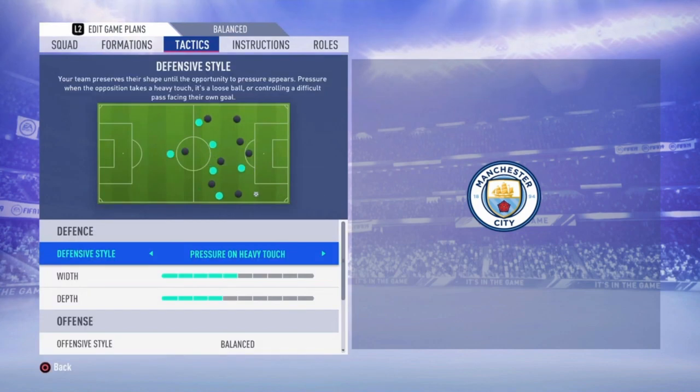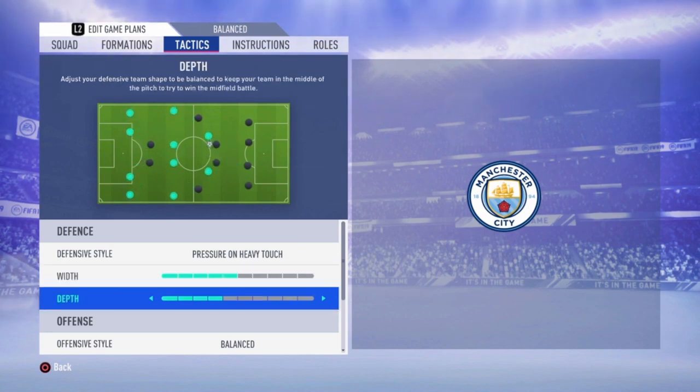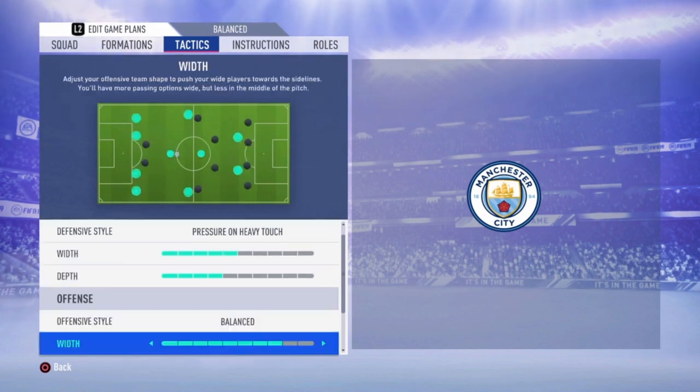Defensive style: pressure on every touch. We have a width of five bars because it's already a really wide formation, so you don't have to defend really wide as well — five is just good. Depth: four bars is enough.